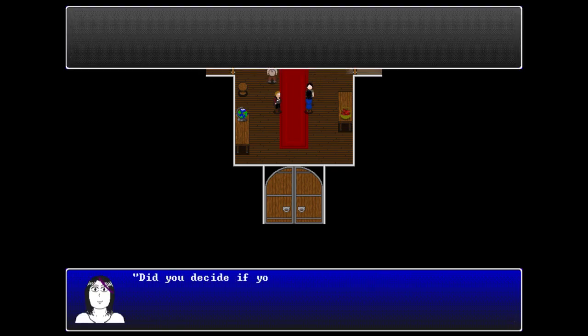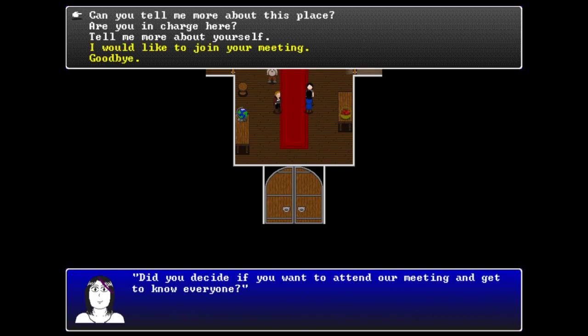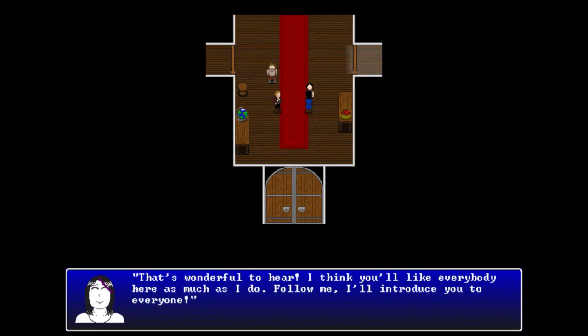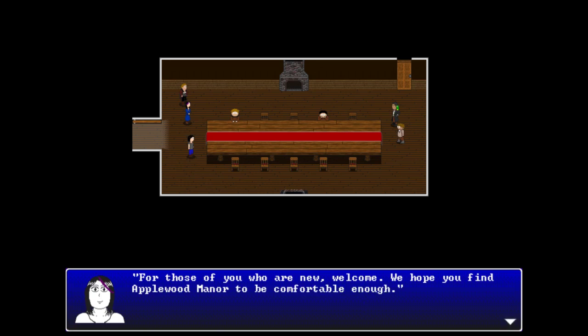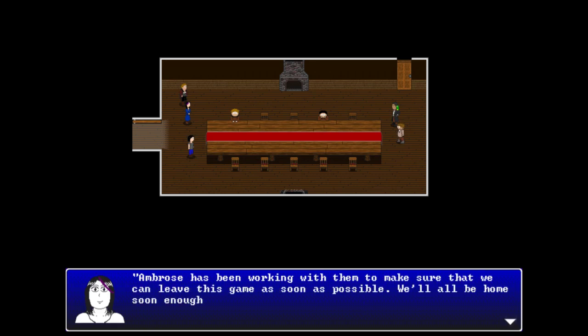The player tells Violet they'd like to join the meeting. Violet is delighted and leads them in, opening with a welcome speech: 'Good morning everyone, thank you for attending our first meeting. To those who are new, welcome. We hope you find Applewood Manor comfortable enough. The other guilds are working hard to make sure everyone can go home soon.' She notes that Ambrose has been working with them toward that goal.